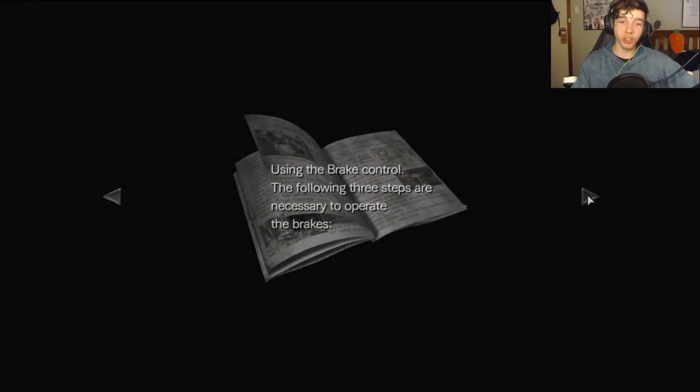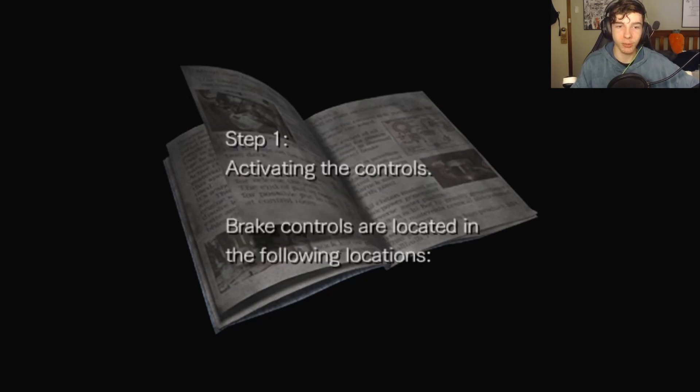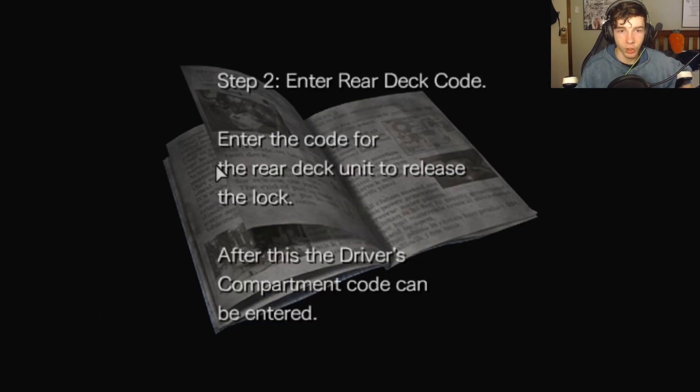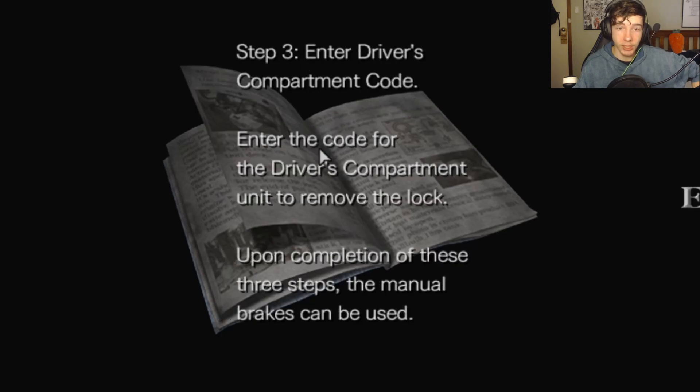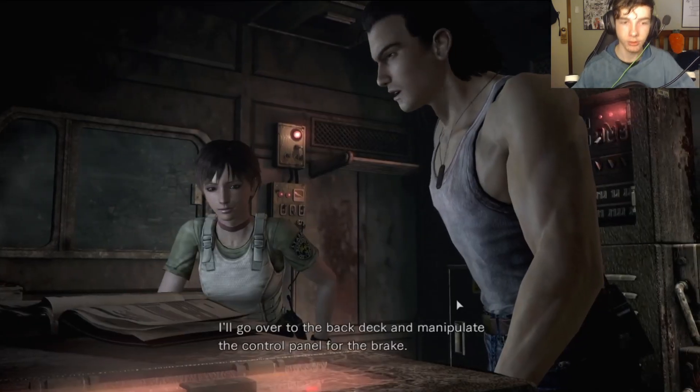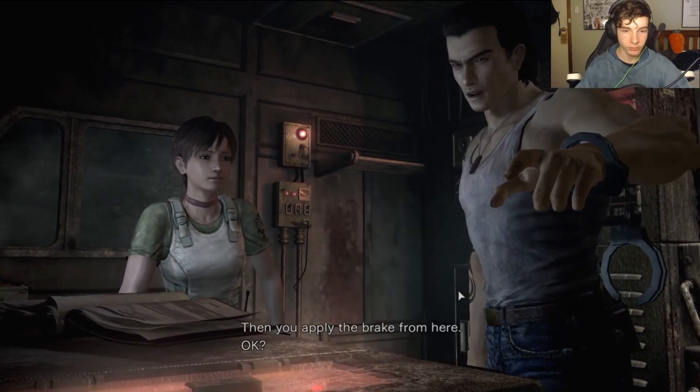You mean we've got to stop this thing! Brake operation manual. Using the brake control, the following three steps are necessary. Step one: activating the controls. Brake controls are located in the first car driver's compartment and the rear deck of the fifth car. To activate the system, you must insert the magnetic card into the device in the fifth car - this will supply power to both sets of controls. Step two: enter the rear deck code to release the lock, after which the driver's compartment code can be entered. Step three: enter the code for the driver's compartment unit to remove the lock. Upon completion of these three steps, manual brakes will be used. Problem - I don't know the code.